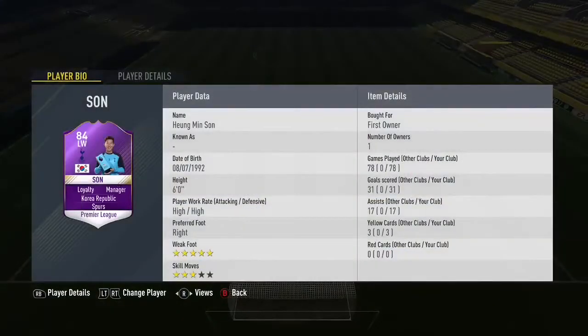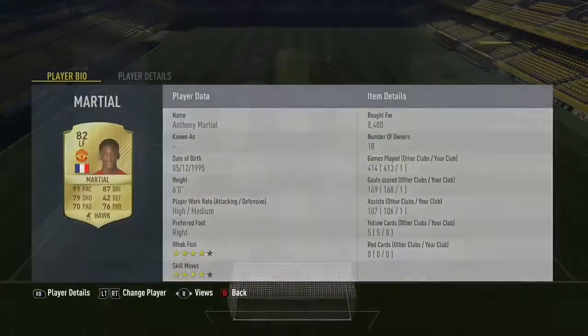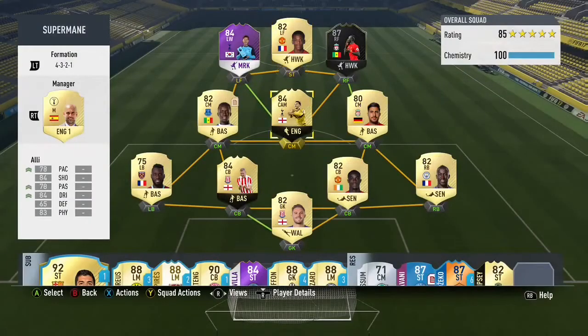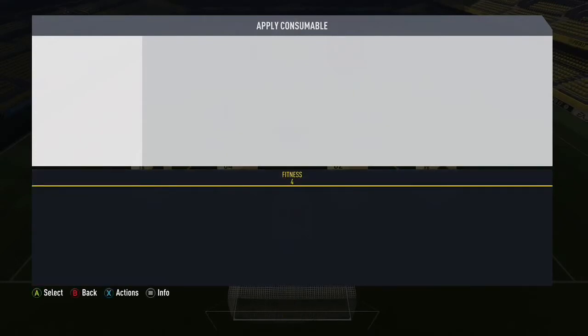In the right forward we've got the best player in the team, Mané. In the left wing we've got Player of the Month Son. And in the striker position we've got Marchisio — I think he's the best striker in the game, he's just so good.